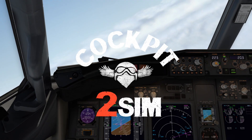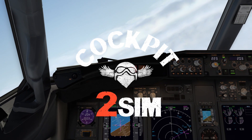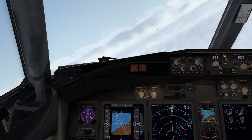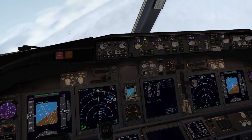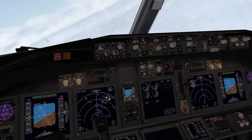Hi guys, welcome to my channel. Today a short tutorial on how to do the CAT 2 and CAT 3 with Autoland flying 737. Currently I'm flying a Zibo 737-800 and I'm approaching Stansted Airport in Great Britain.